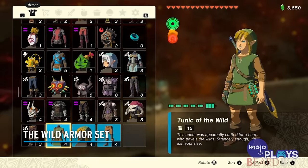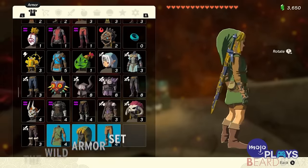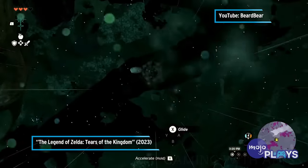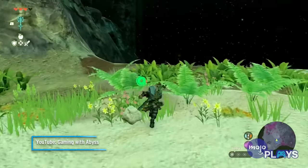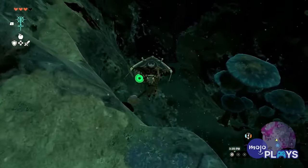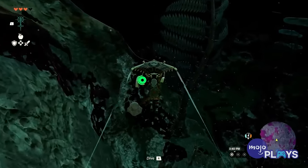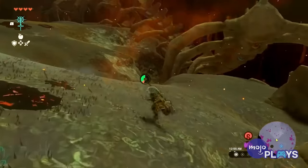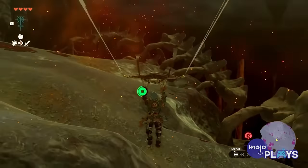The Wild Armor Set. Each piece of the Wild Armor Set comes with a base defense of 4 and can be upgraded up to 28, making it one of the best defensive sets in the game. After upgrading it twice, Link will then get a boost in attack power while wearing the full set. Unfortunately, each upgrade requires rare resources, but that balance of increased defense and offense is definitely nice to have. It's also much easier to find here than it was in Breath of the Wild, where it was unlocked after completing all 120 shrines.